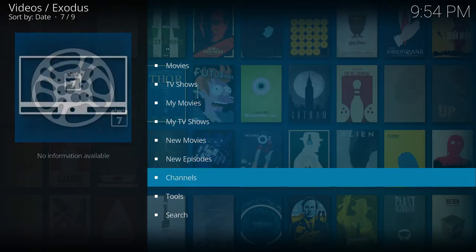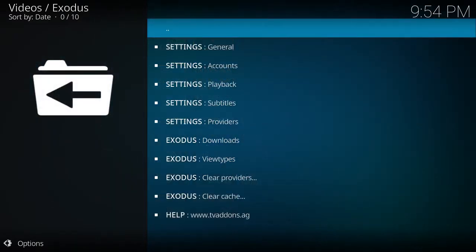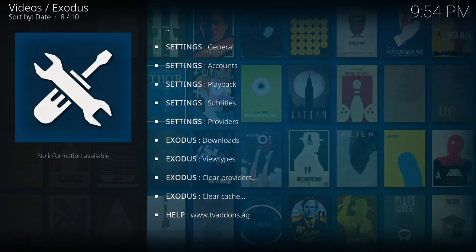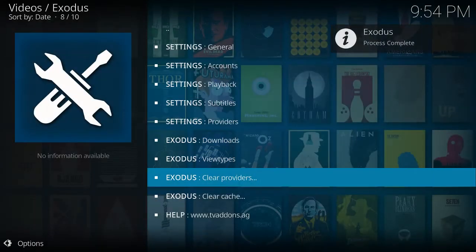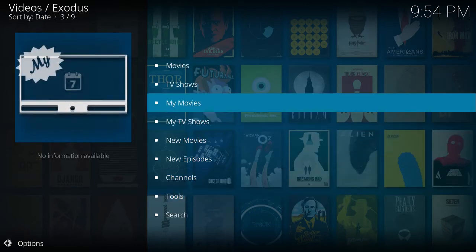First, let's go to Tools and then Clear Providers. Clear it, give it a second. Yes, I am sure. All right, it's completed. So what you want to do is go back and try any movie.